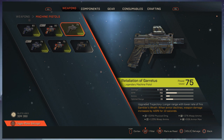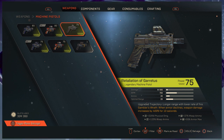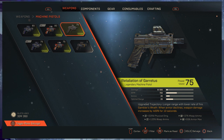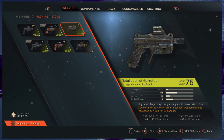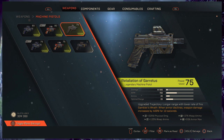Its unique perk is Gambler's Wrath: when armor declines, weapon damage increases by 400% for 10 seconds. Now 400% on a base of 555 is going to be pretty staggering — 100% would already make it over a thousand. As you can see, you get 400% additional damage for 10 seconds when your armor drops to 25% or below, giving you 2220 additional damage on top of the 555.